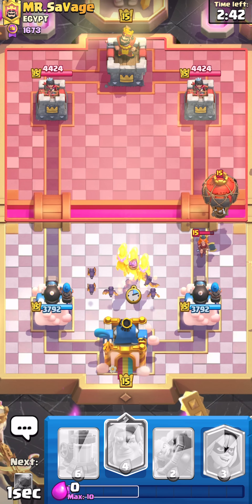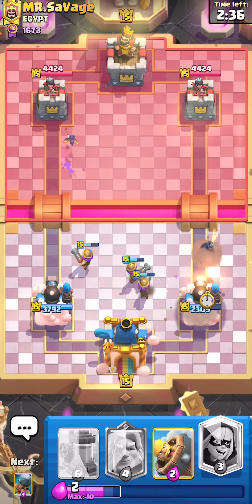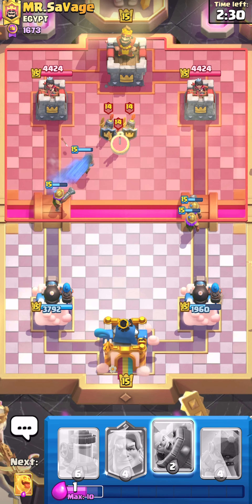Good thing he plays this balloon really early when I didn't spend too much elixir, because now I can counter with my Stream Musketeers. It will take some damage, but there's nothing wrong with a little bit of damage here and there. And while we got those musketeers up, we're going to start a little push here.